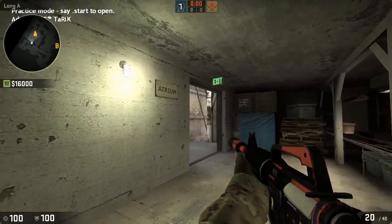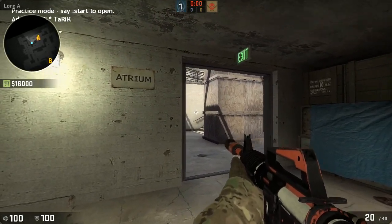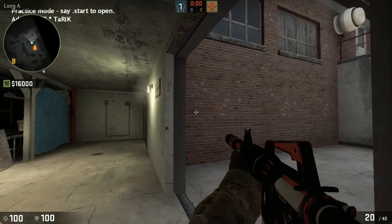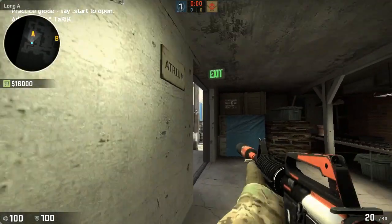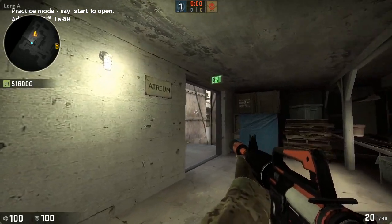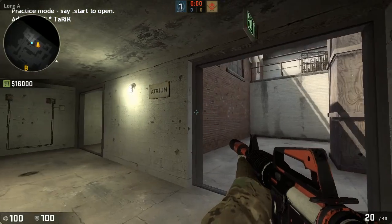After you clear upper, you start coming out more wide. A pretty common spot is someone sitting over here, or a more common spot is someone even here playing like this. So you clear out the upper, then peek wider and get ready here, and then completely clear this.